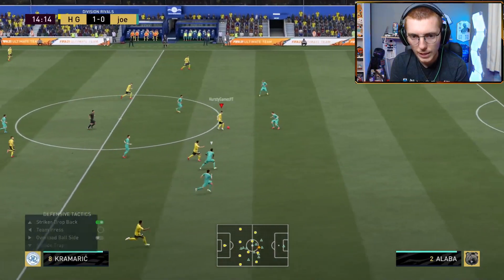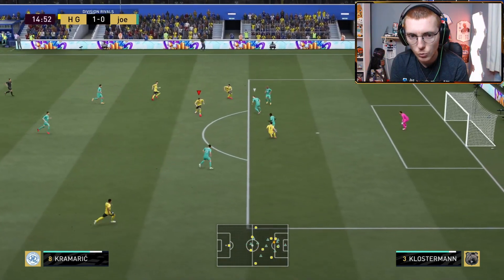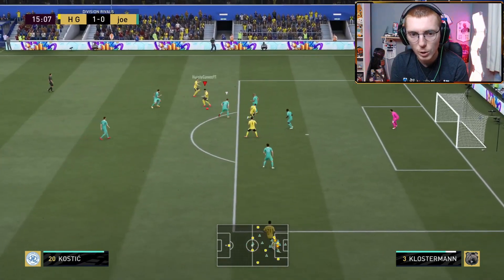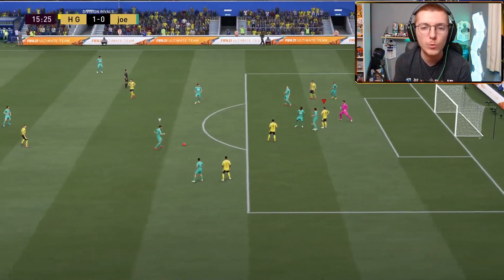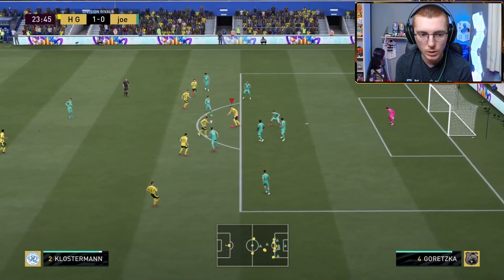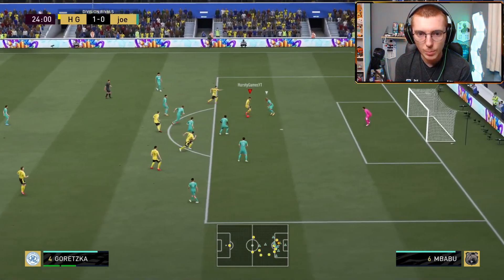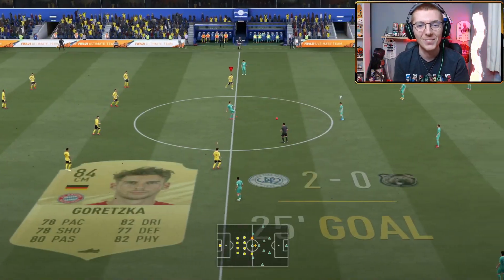Get the ball up to Chan here, then up to Kostic. Going to try and run through this team, make that pace difference really kicking into effect. Going to try the finesse — it's a good block, to be fair. We get it back to Hee-Chan. Klosterman, to Kostic, Klosterman again. Gretzka this time — he's not getting too involved right now, but we are 2-0 up.